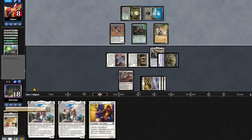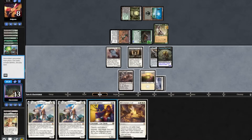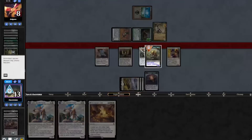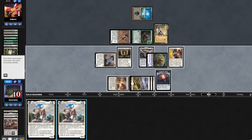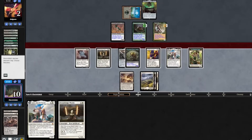We find a Marius Call. We'll play out our Ghost Quarter and take out their land. Go to combat, attack in with the team. Opponent is down to 1. We will play out Ajani. Opponent plays out a Cauldron. We topdeck another Stoneforge Mystic, go to combat, attack with everything, and they scoop it up.